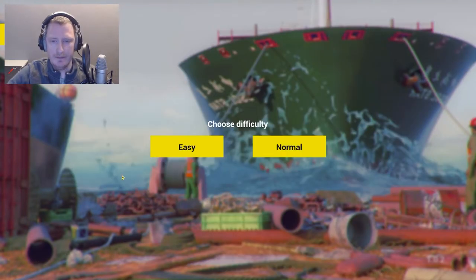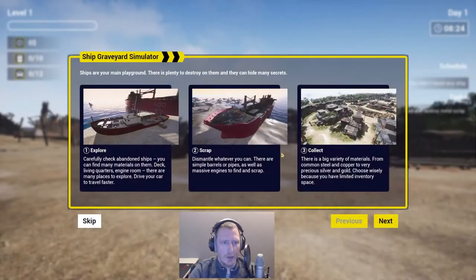New game, and let's do normal. Here we go — Ship Graveyard Simulator. Ships are your main playground, okay. There is plenty to destroy. They can hide many secrets. So we can explore, we can scrap, and we can collect. That is awesome. We are going to destroy the ships!